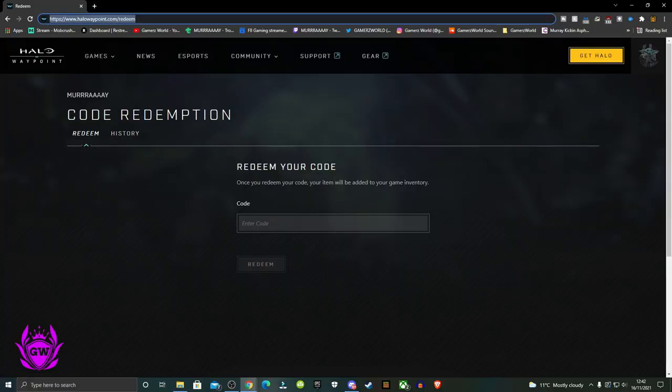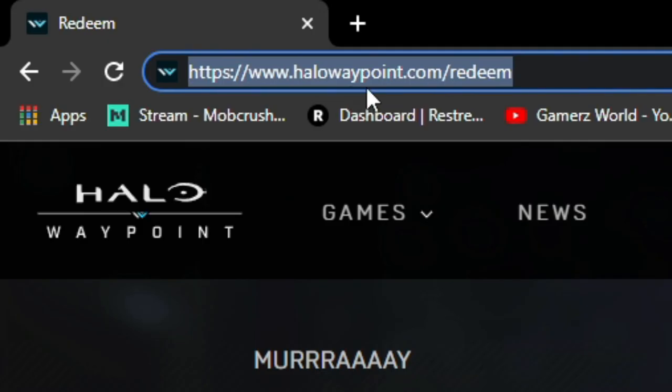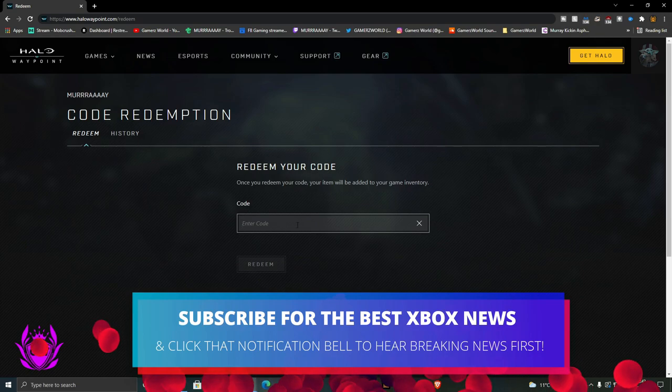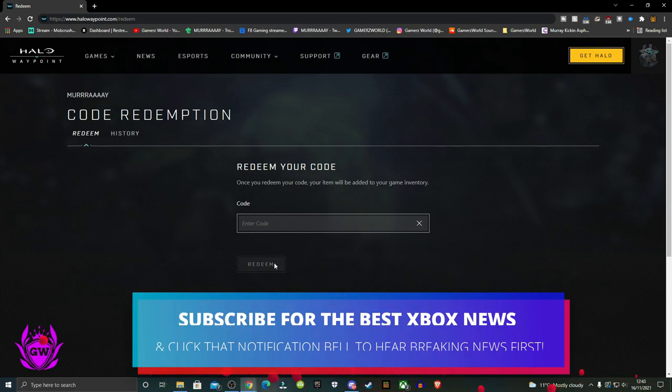Then you want to head on over to the Halo Waypoint website, which is halowaypoint.com/redeem to redeem your code, and make sure you log in with your Halo account. Then just type in your code in the enter code box and click redeem once you've typed it in.